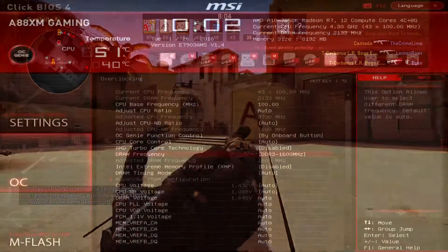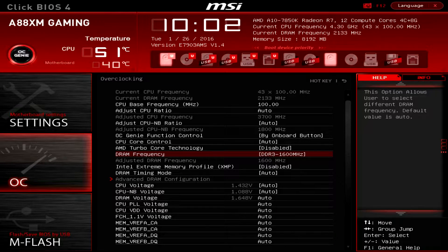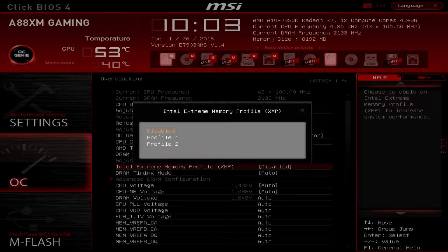The RAM speeds we're testing are all in megahertz: 1600, 1866, 2133, and 2400 — the fastest I could get my machine to run at. We're also using 8 gigs of Kingston's HyperX Savage RAM, and just about everything else about my machine is stock. The only thing I've done is turned off AMD Turbo Boost.